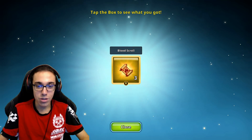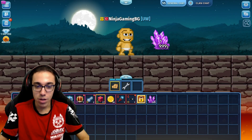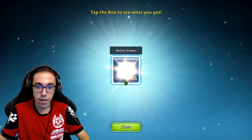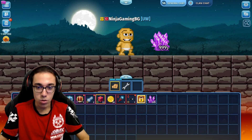Blue scrolls — this is not bad. I don't know their price but I guess it's much better than a silver treasure chest. 15 of these left. More nether amber — I guess I can craft the nether stone, or whatever it's called exactly.